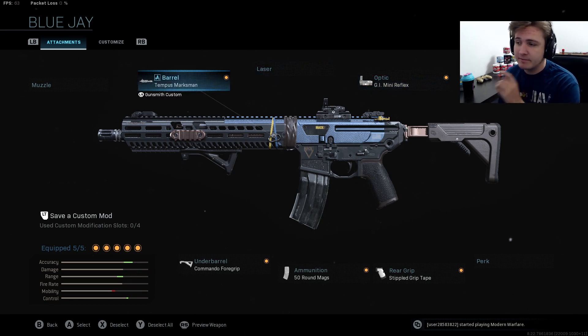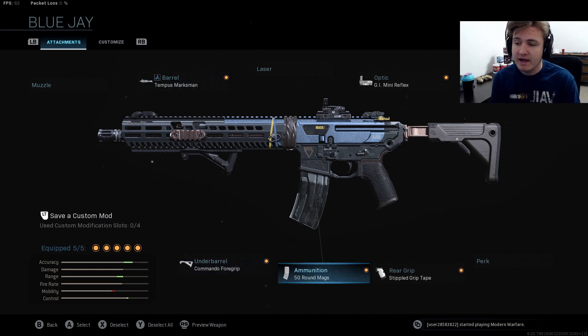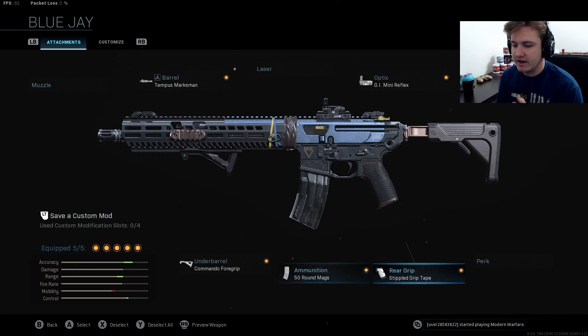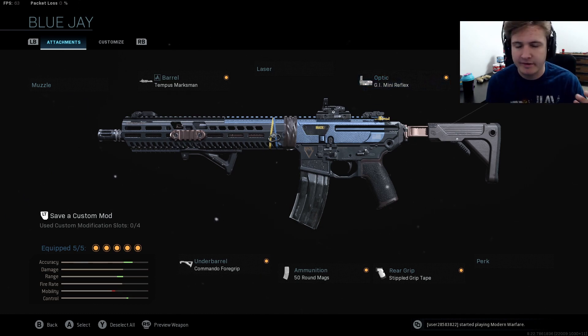For this gun I do run the Tempest Marksman barrel — the biggest barrel on the weapon — Commando foregrip, and 50 round mags. The reason I run 50 round mags is because it has such a high fire rate; you run off ammo super quick. I use stipple grip tape and the GI mini reflex to help my aim. But if you don't want to use the GI mini reflex, you can throw on the monolithic suppressor or a no stock or something like that.